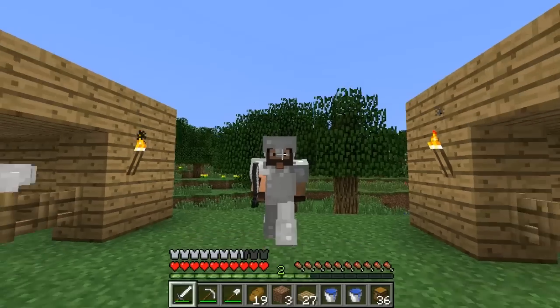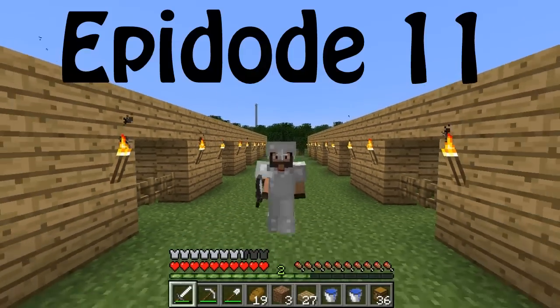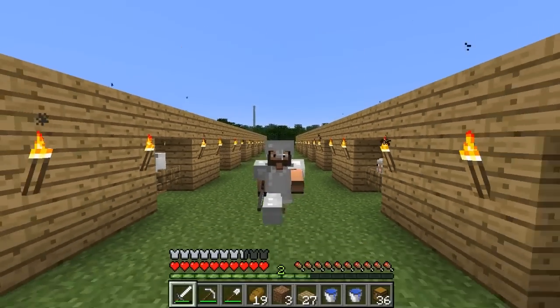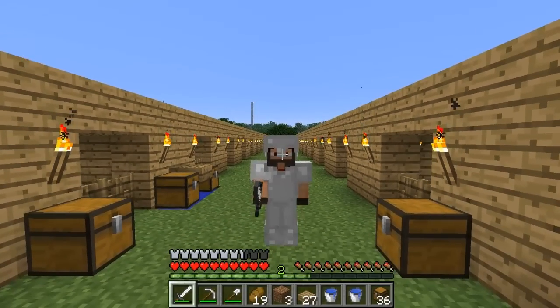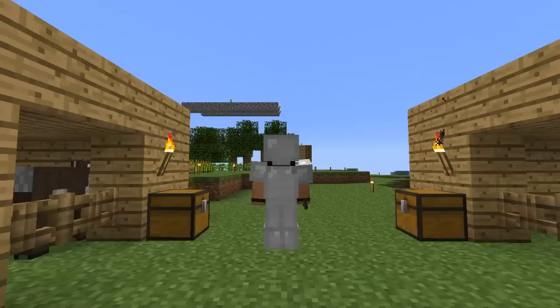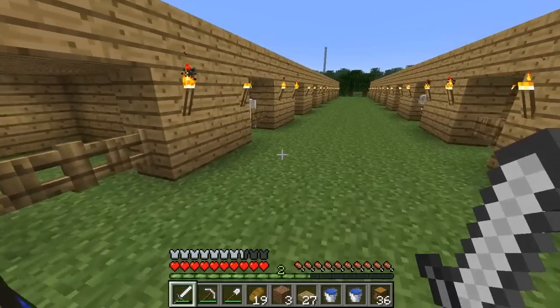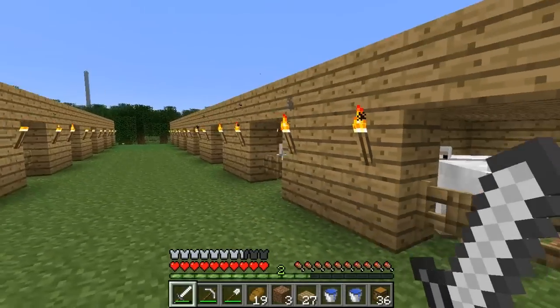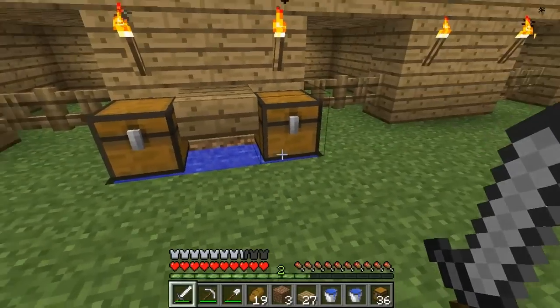Hey guys, I'm Johnny and welcome back to Johnny's Kingdom. This is episode 10 and today I'm going to be working on a marketplace. Look at all my sheep and animals! Let's change back into the right mode — press everyone. I just wanted to show you that I got all my sheep and yeah, I do like to come around down there.